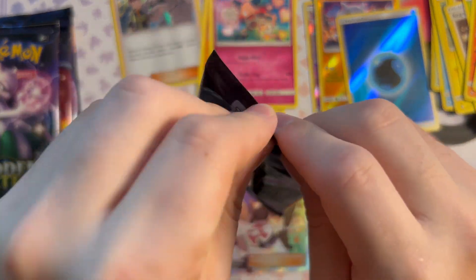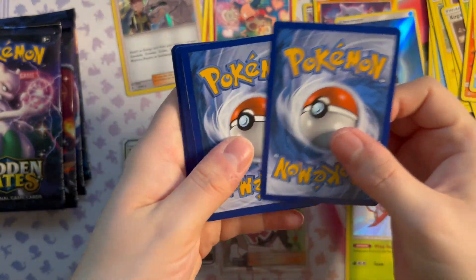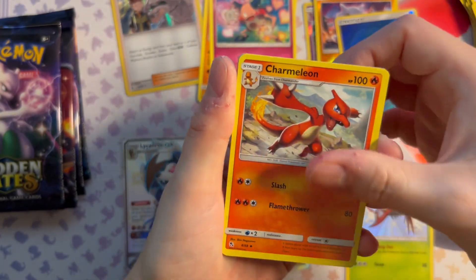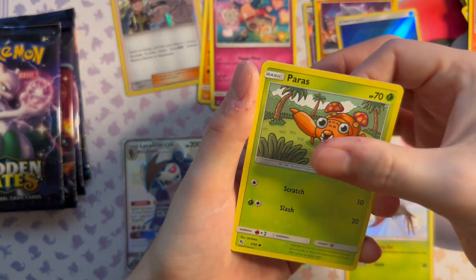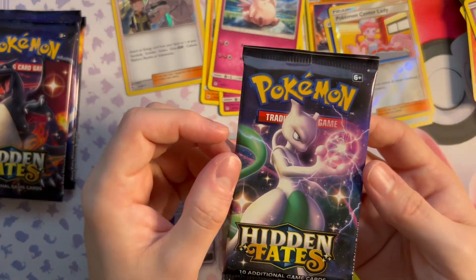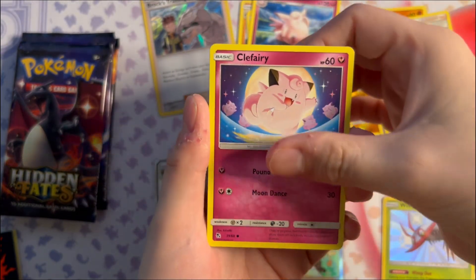Let me get that sword. Magmar, Charmeleon, Jinx — the biggest meme of the Pokémon. Coffin, Paras, Cubone, Ultor — let's see what else we've got.